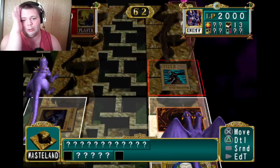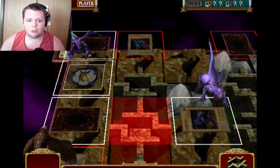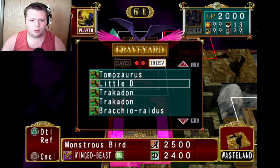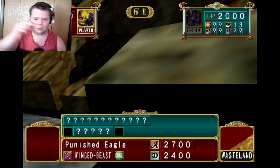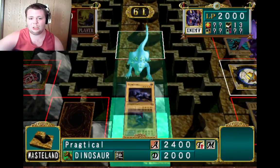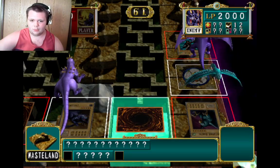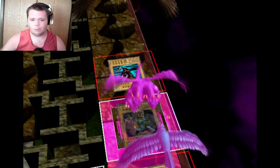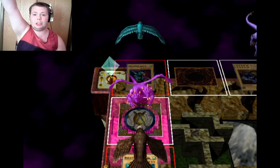Rex, you better surrender — you can't go anywhere, you're surrounded! He'll probably surrender next turn. I'm not sure what that face down is — is it a spell or a trap? Wasteland! Of course — didn't work because he didn't activate it. You're surrounded Rex — he has to surrender now! He's not going to give up! Rex, you lose — I win! She just gave up — I surrounded him! You win!